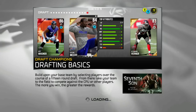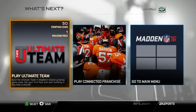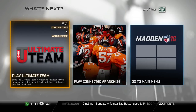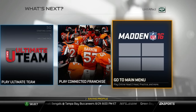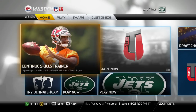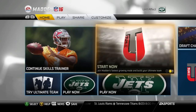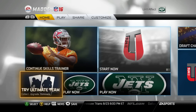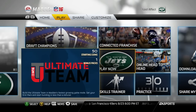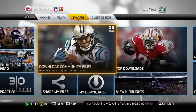They're advertising Seventh Son, which I believe hit Blu-ray last month. Right away we have Play Ultimate Team, Connected Franchise, and then the main menus. We've got 50 coins and a welcome pack, but we're gonna make that a separate video. We see Jameis Winston on the front — I like it. Menus are a little different: we have Continue, Skills Trainer, Play Now, and Try Ultimate Team. Same Home, Play, Share, and Custom tabs at the top. We also have Draft Champions mode, Connected Franchise, Ultimate Team, Play Now, Skills Trainer, Practice, and Online Head-to-Head.